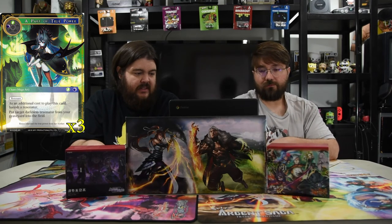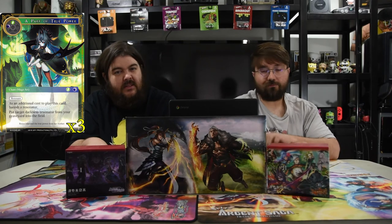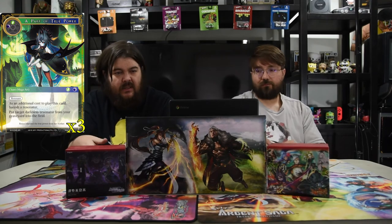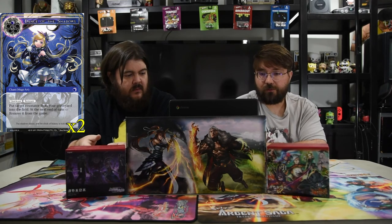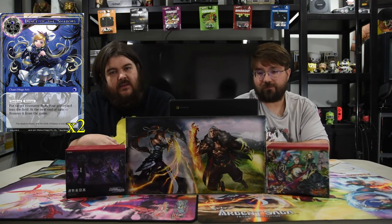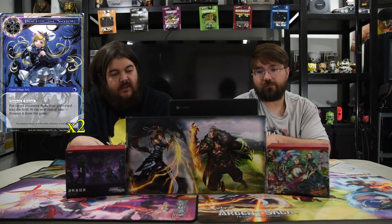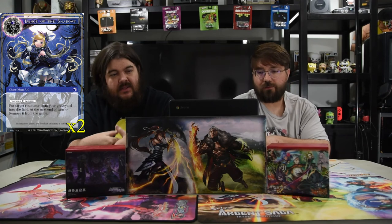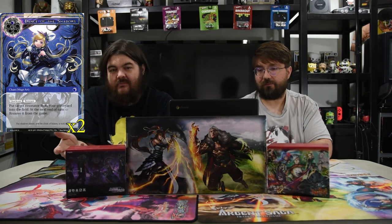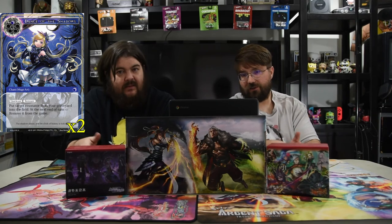Next is Pact of True Power — black and green, mage art with remnant. As an additional cost, banish a resonator; put target darkness resonator from your graveyard into the field. The main use is getting Griffin early, and you use it on Makage Raya so you get her back and don't lose any value. Next is Dance of the Shadows — one and three, mage art with remnant. Put target resonator from your graveyard into the field; at the next end of turn, remove it from the game. Best played at the very end of your opponent's turn — the dude comes back and sits until the end of your turn so you get to attack with it. Being able to instant-cast Belial is ridiculous: bring back Belial, kill their entire board. Even if it dies at end of turn, it's worth it.